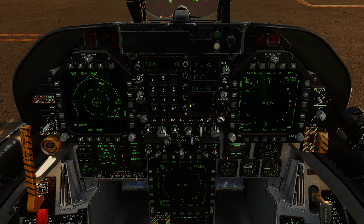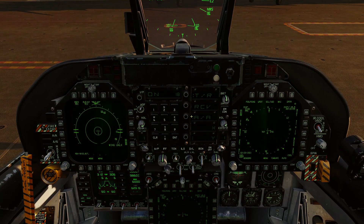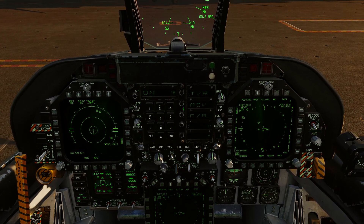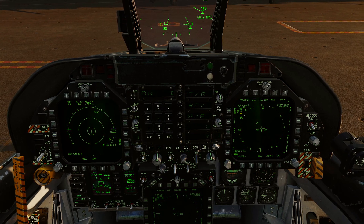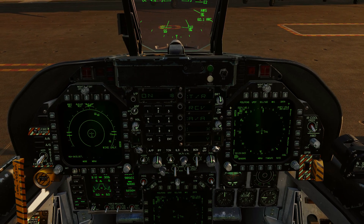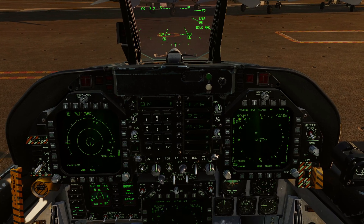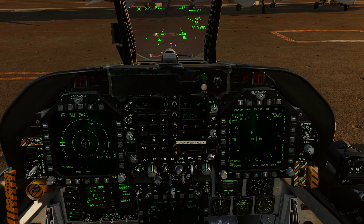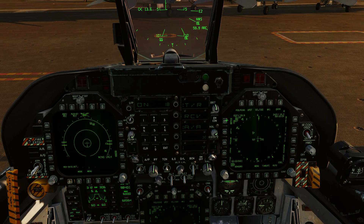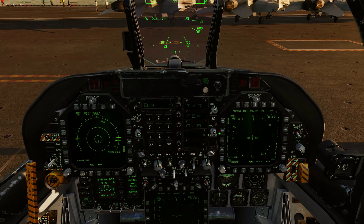Now, I set this up in the mission editor as 18 Yankee air-to-air, but if you select 18 X-ray air-to-air it also gives you range, which I don't think is supposed to happen — I didn't set it up as X-ray. It still recognizes it and gives you 60 nautical miles and bearing 021. That might get patched out — it's probably not supposed to work that way. Generally, air refuelers are set in Yankee.